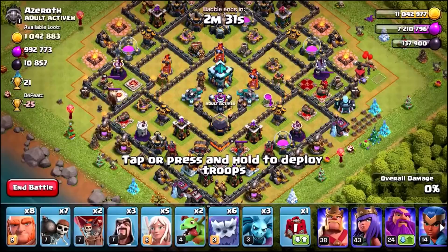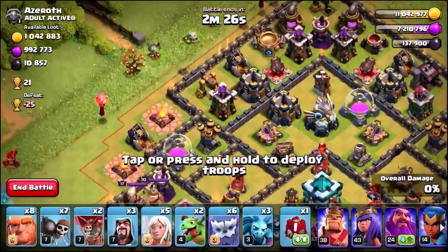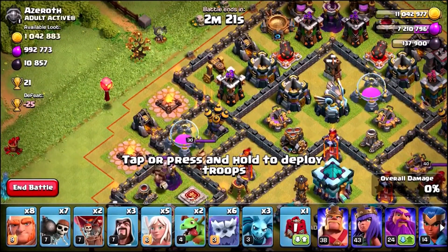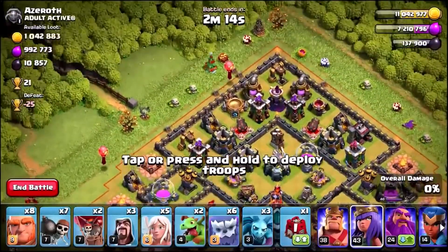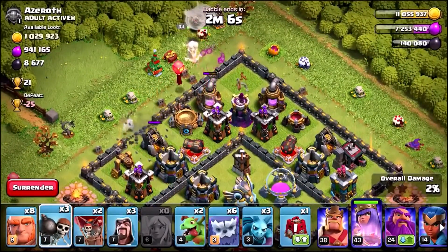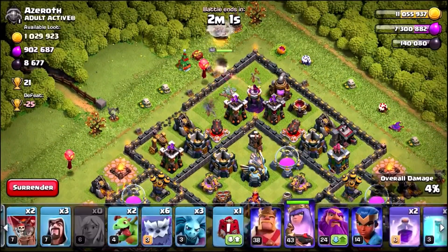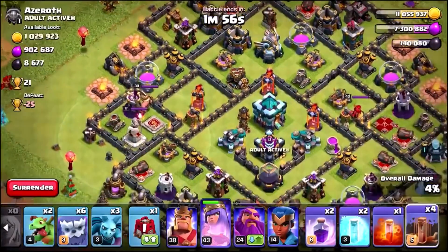We have just found ourselves a monstrous 1 million and 42 thousand gold, almost a million elixir, and almost 11,000 dark elixir. This is one of the biggest loot raids we have seen over the last week, so let's get in and do some destruction because we have got upgrades to do. We've actually just used one of the most powerful magical items in the game and you're going to find out what it is in a couple of seconds.